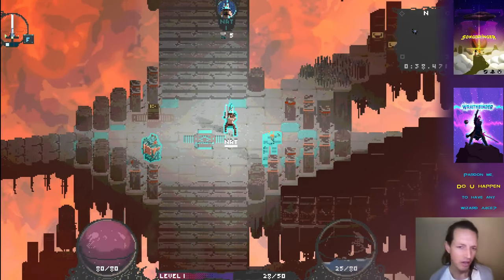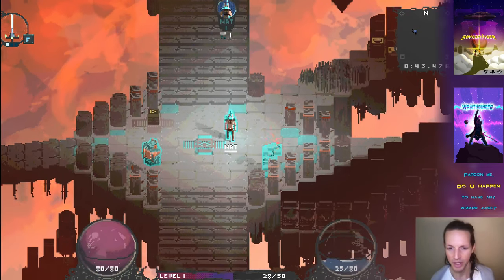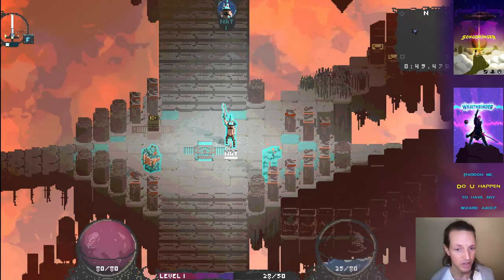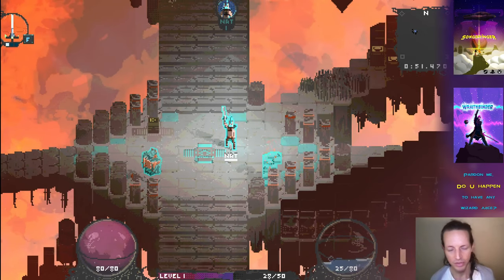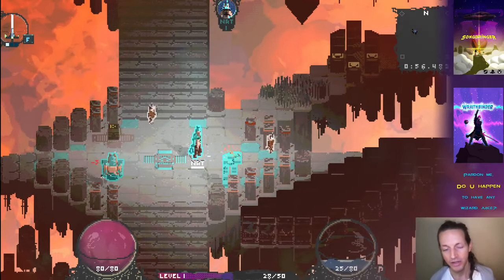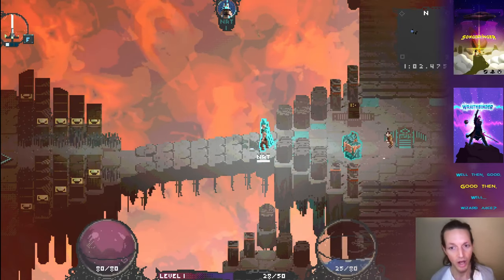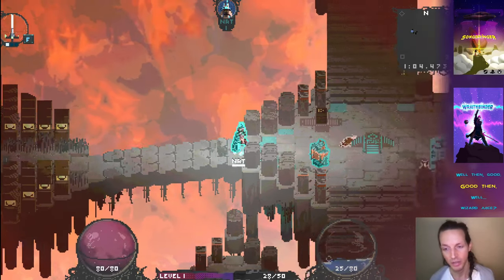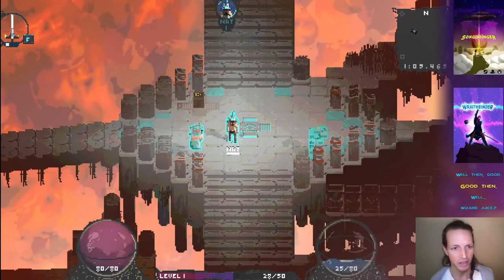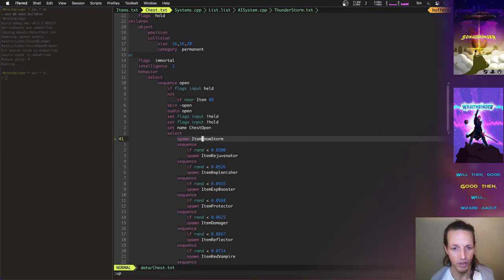So we've got four new mechanics: fire spreads and does damage; ice will cause you to be frozen for a second; acid does damage over time; and lightning does damage. I'm also going to make lightning chain — when it hits you it bounces and hits something else nearby — so that mechanic will get a little more fun, interesting, and unique. There's a whole bunch more items to check out.